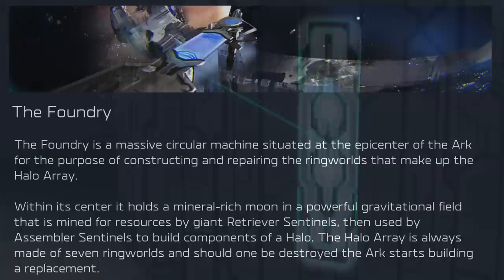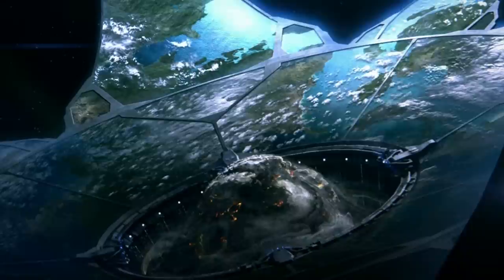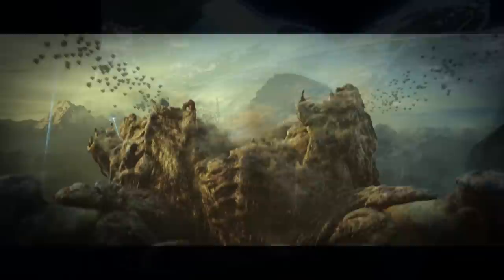Another, likely much larger Sentinel that's very similar to the Constructor is the Assembler. We've never actually seen the Assembler — we've only heard about their existence. These Assemblers help build Forerunner installations using resources gathered by Retrievers, and aren't exactly designed for combat purposes. However, they've been known to entirely drop their construction protocols in the event of a Flood outbreak and engage in combat duties containing the Flood alongside other Sentinels.